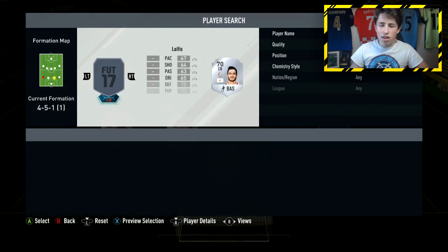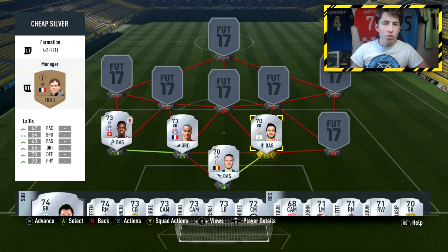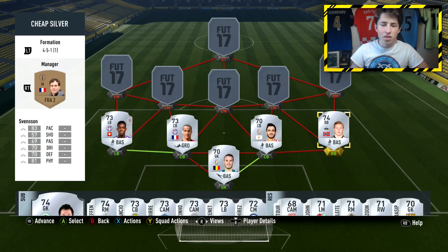We're then using a player who I believe is the only player from Cyprus on Ultimate Team, and that is Life East, who has got some really nice stats: 67 pace, 70 defending, 70 physical, and over 60 in every other stat, so he has decent passing, dribbling, and not the worst shooting either. In the right-back position we're going with probably the best silver right-back on this game — Svensson, who has better stats than most right-backs on Ultimate Team. He's got 83 pace, 81 physical, 70 dribbling, 70 defending, and 69 passing. 81 physical and 83 pace is very very good — he's a very strong and very quick player.